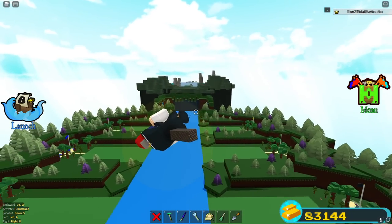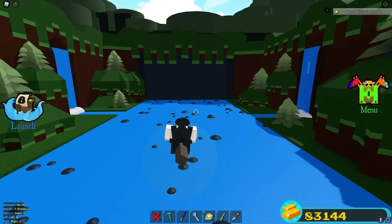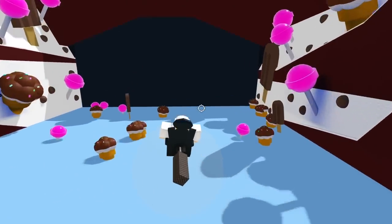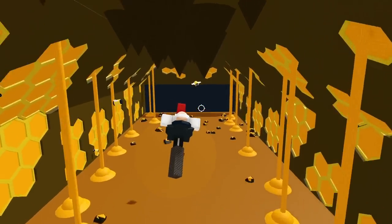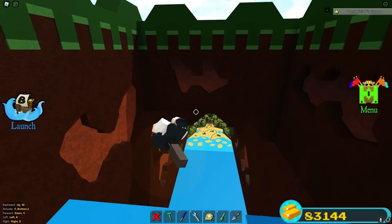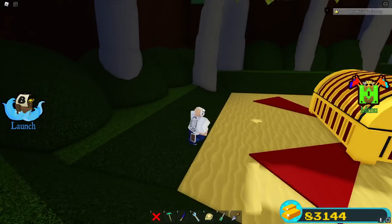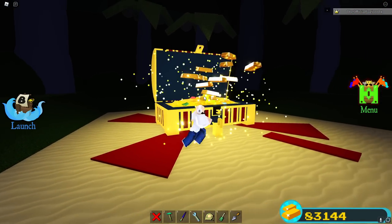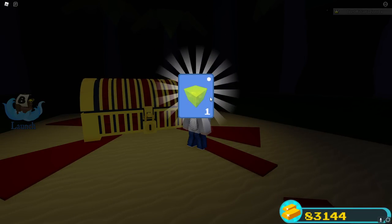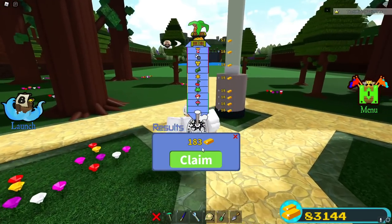Sometimes the magnets can be a little buggy, but now we're good to go. You can see we go through the stages at a nice rate. Magnets are definitely one of the best items in the game for grinding gold — there are so many positives to them. Let's see what we get from the chest — I think around 180, maybe close to 200 gold.